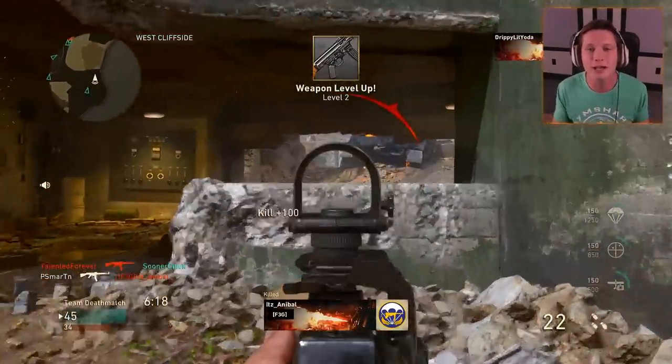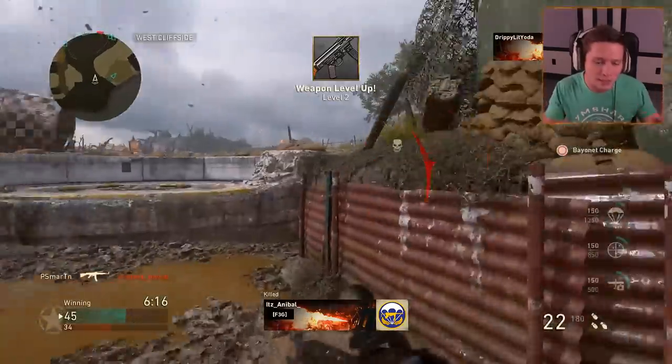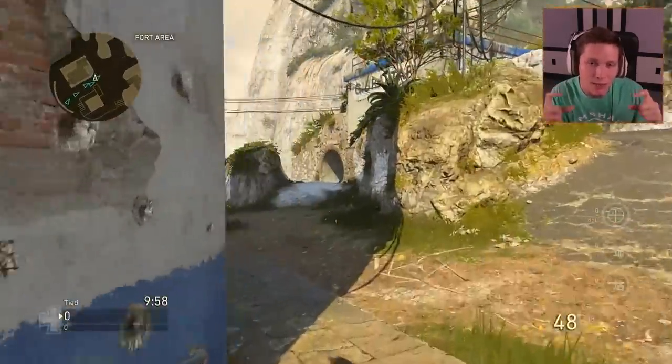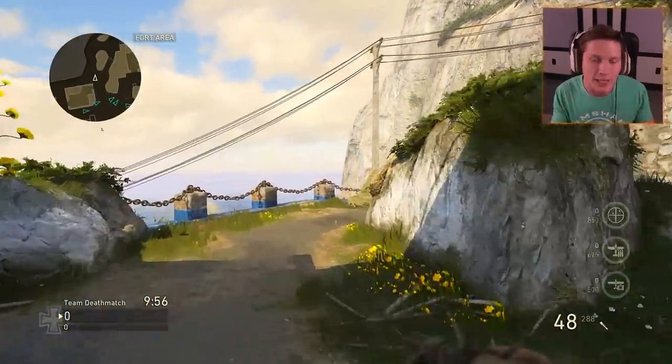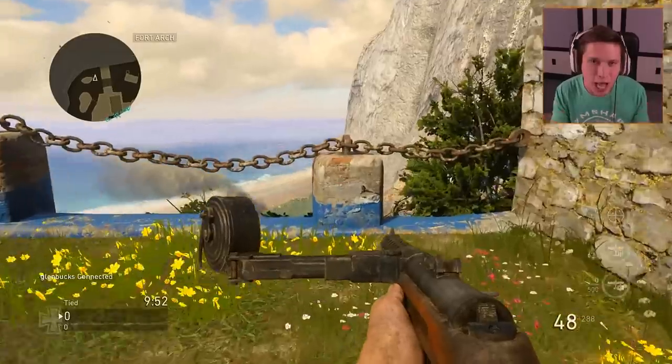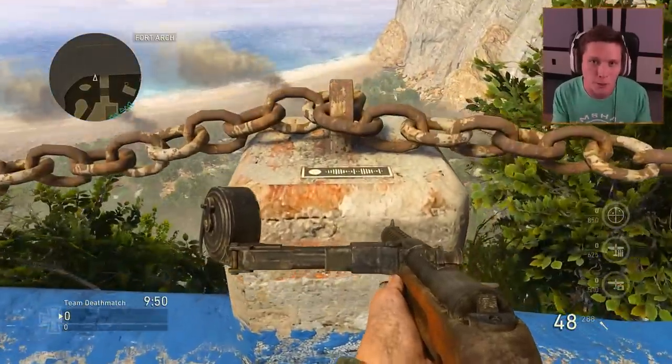It's a little Easter egg type deal. If you guys don't know, there are actually secret placards hidden on each of the maps in the beta. For example, right here on Gibraltar, if you run over to the cliffside, you can see there's a placard here on this post.